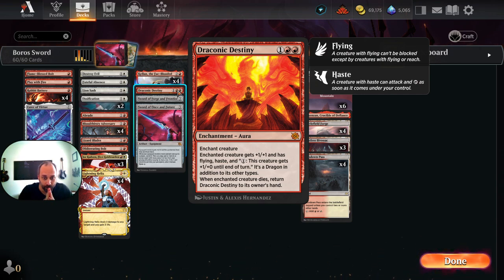Starting with the enchantments: we have Draconic Destiny as a one-of. This is an enchant creature where the enchanted creature gets +1/+1, flying, haste, and fire breathing — essentially pay 1, creature gets +1/+0 until end of turn. This works really well with Kellan, because if you've got a flying version that can pump that power up, it's got evasion. Six double-striking power in the sky is pretty cool, and hopefully you can go more than that by the time you've got it equipped to Kellan.